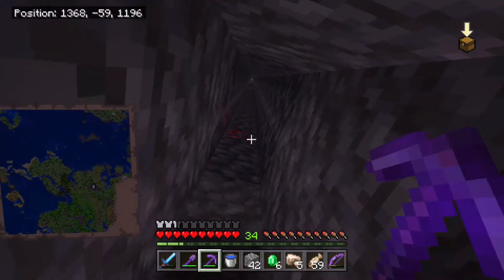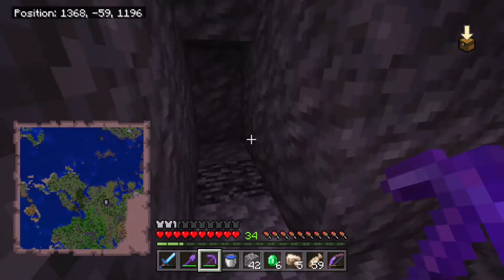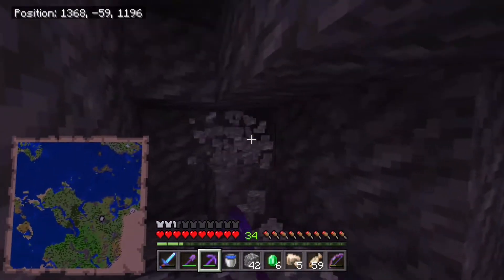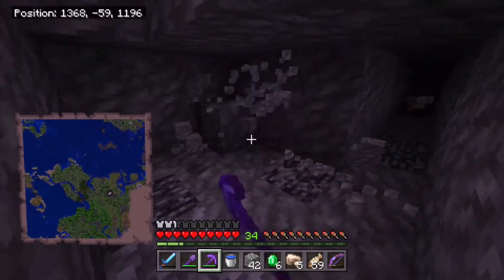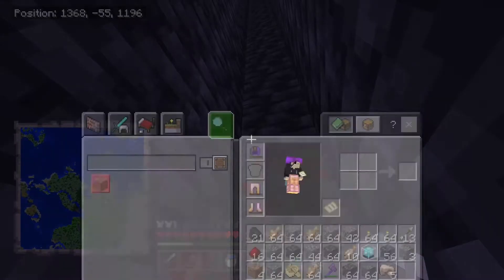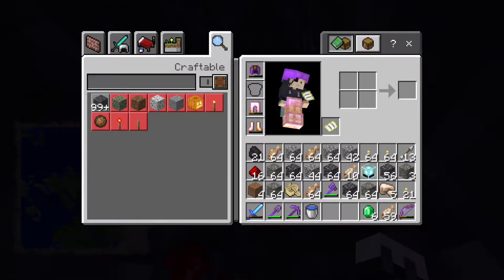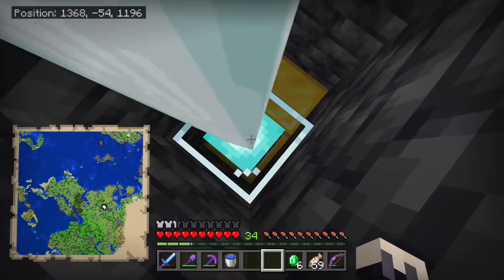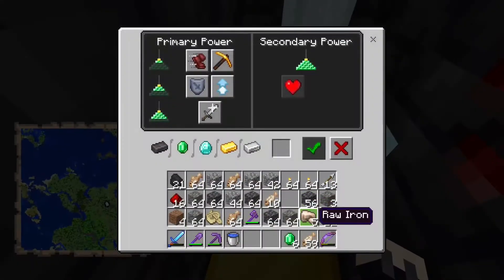We finally got to bedrock and luckily I didn't find any lava pools yet. I'm probably going to find one now since I said that, but now I got to build a beacon. One more piece. Beacon is almost done and I messed that up, of course. Get the beacon, place the beacon, and now we got a beautiful ray of light.